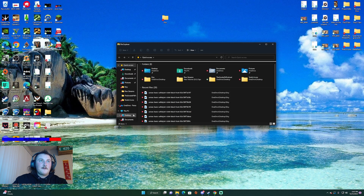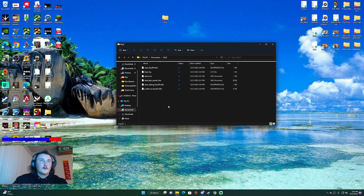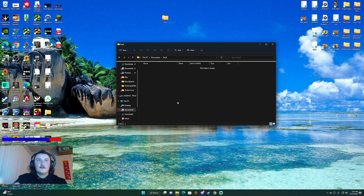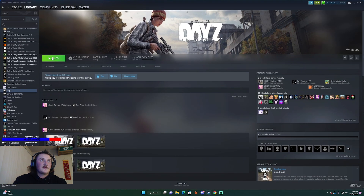You're gonna want to open up your files, go down to your Documents, click Documents and then click on your DayZ folder. Everything in here you want to delete. You don't necessarily have to delete your profile, so you can go through and delete what you want. What I did though is I deleted everything, so delete everything and I promise you this will work. Once that's empty, go ahead and go back to Steam and relaunch the game.